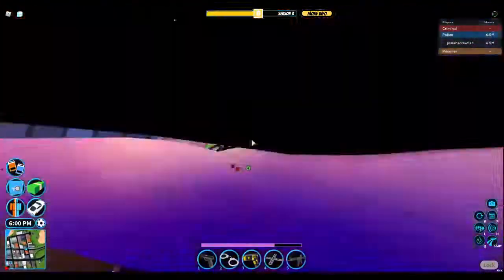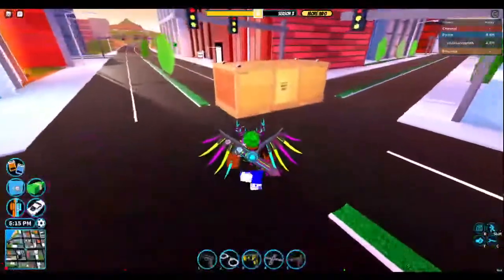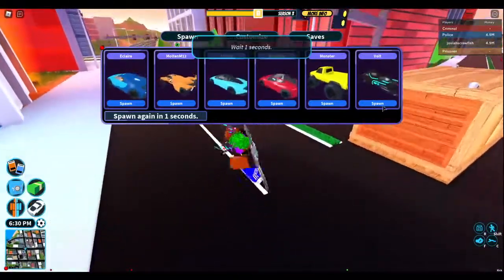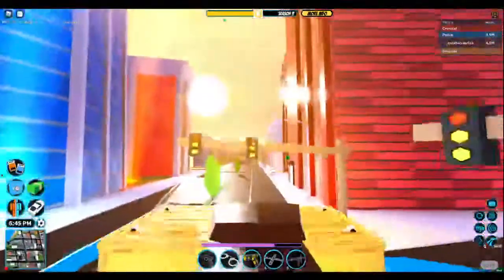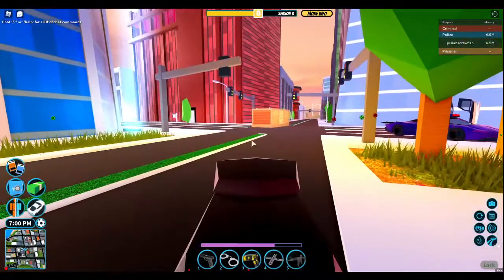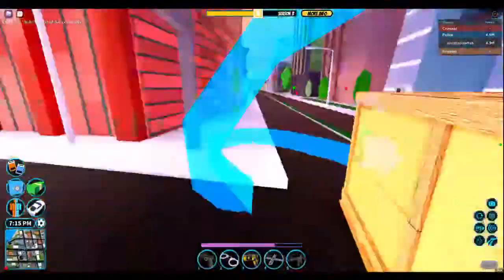Tell me in the comments what you think it is. I think it's a Volt Bike because it can literally fit inside and people have been talking about removing the Volt Bike — so maybe once it gets removed, this opens and a new Volt Bike comes. Although, they did say if they remove a vehicle, there's going to be another vehicle to replace it, so it's probably just a car.